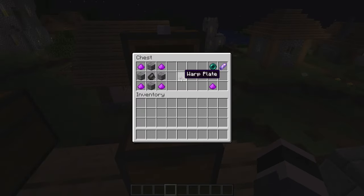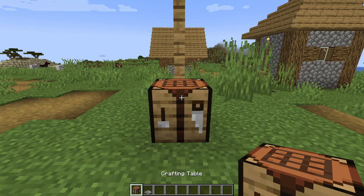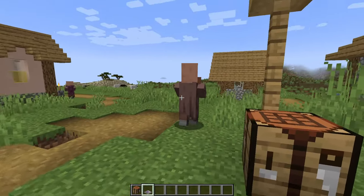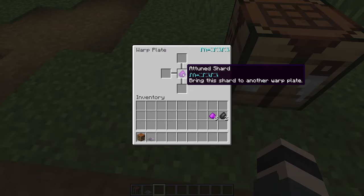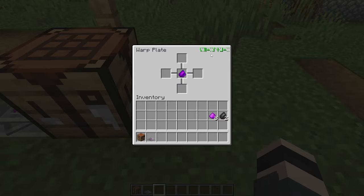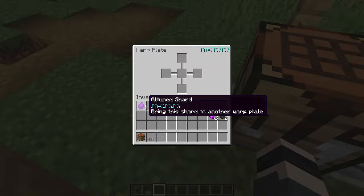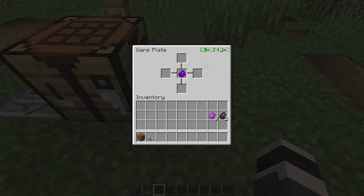The last item is called a Warp Plate. To craft it you need warp dust, stone bricks, and flint. Warp dust is crafted from one ender pearl and one amethyst shard. You place a warp plate, activate it, and it creates an attuned shard. Place another warp plate, activate it, and it creates another attuned shard. The shards are color-coded — you swap the shards between the two warp plates, and now those two plates are linked.